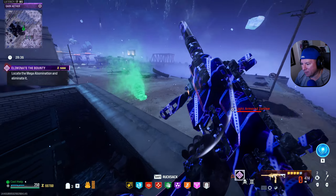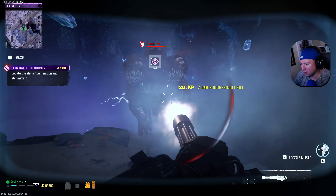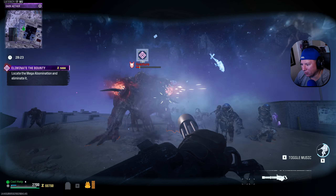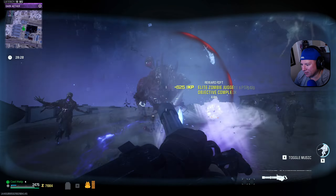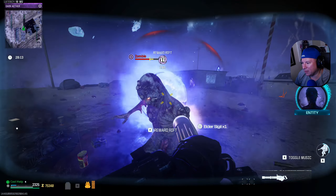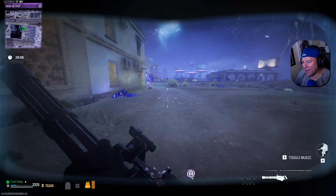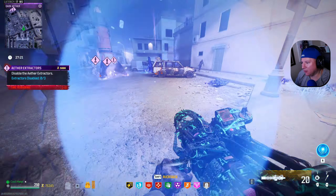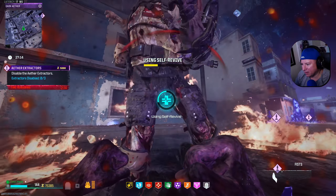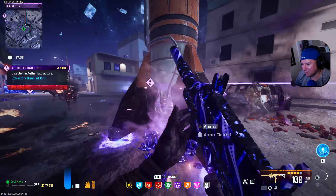Just look at it shred through that mega abomination right there. We really don't need this junk suit — we're going to use it, but oh man, we almost died trying to get into it. I just want to get out of this dark ether as quickly as we can and hopefully with some more really good loot. I really need some more Elder Sigils. So yeah, Elder Sigil — that is perfect. That's what we needed. Mag of holding is absolutely essential for this weapon — it's a must have.